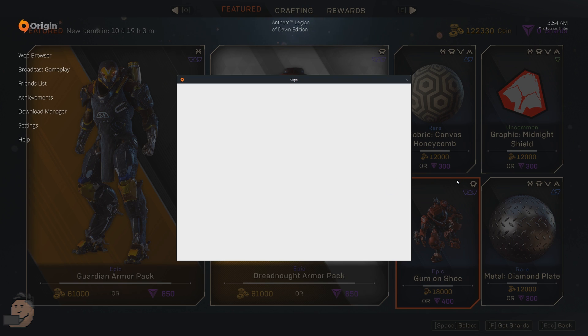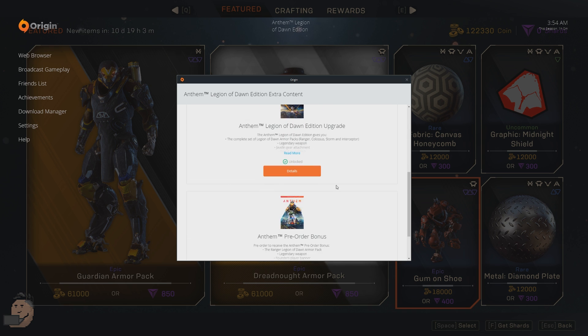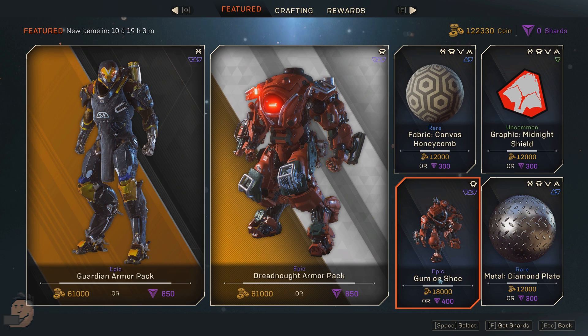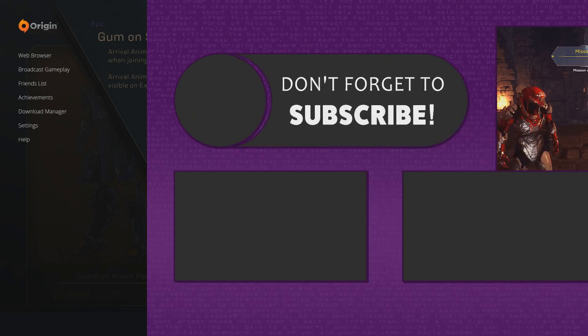Right now the Vanity Store isn't fully up and running so we can't see the shard cost, but we start with a ridiculous amount of coins, so if you did want to buy cosmetics you can get close to all of them. Hopefully this short video was helpful and I will be back very soon with more tutorials.